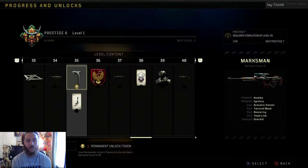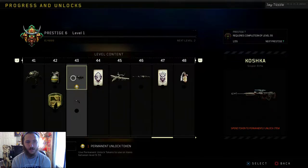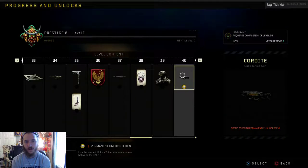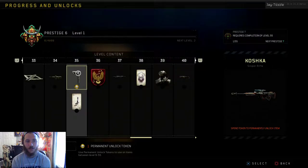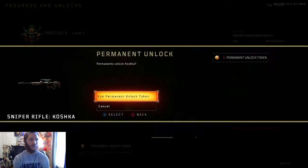We might be onto something. First thing I'm gonna unlock — we've done all this — I think I need to permanent unlock the Koshka. The reason being: you get the Vapor at 37, the Cordite at 40, there's a default Cordite class. The Koshka is kind of what we need done now. There's a default Koshka class but it's not the one I want. We're gonna have to unlock the Koshka — we're gonna be using this to start the prestige off and hopefully get it knocked out so we can use the SDM. We'll be down to one sniper. We only have the Vapor, Cordite, BKM, SDM, RK7, Mozu, both shotguns, and combat knife left.